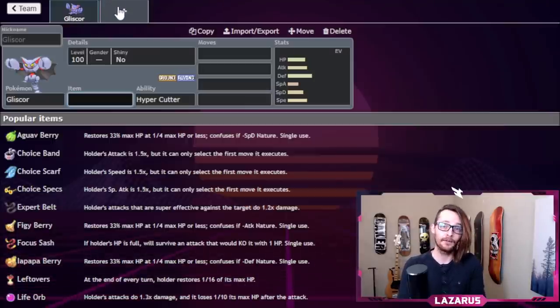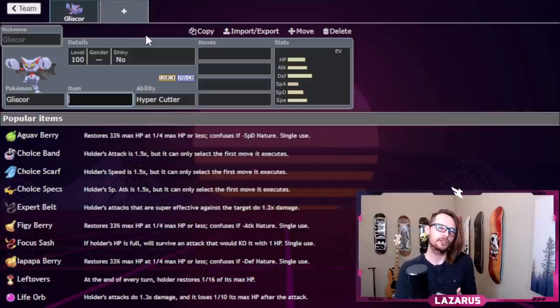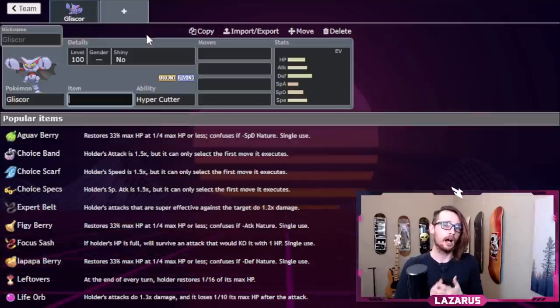It's really hard to know what offensive and defensive coverage you need until you have a full realization of your game plan — like, what do you actually want to do with this team? Do you have solid lead options? Remember what I talked about in the team building guide: doubling up on your strengths, not making one Pokemon do all the work of a specific role.